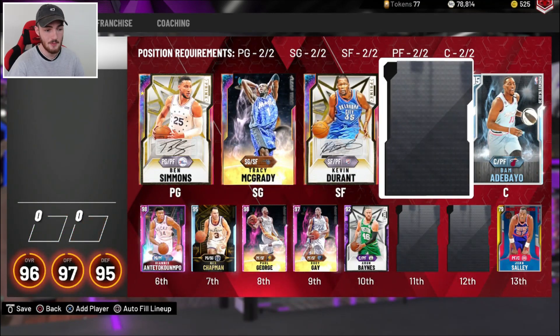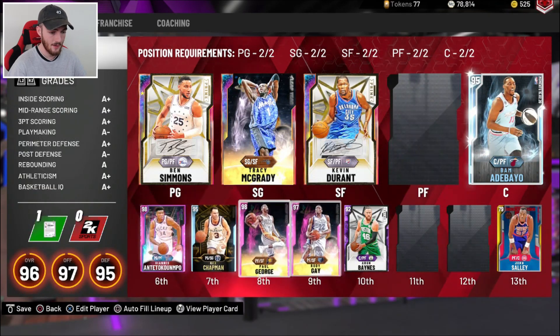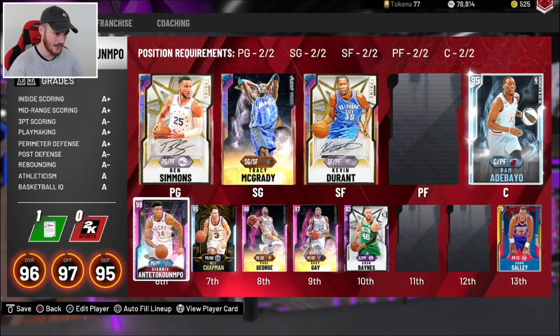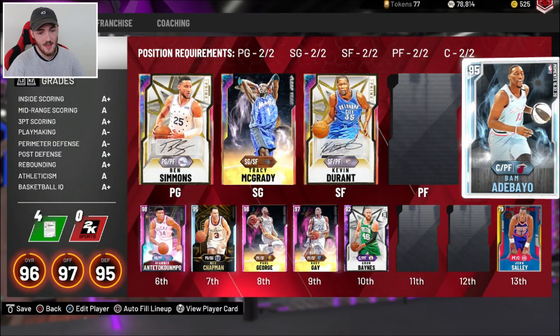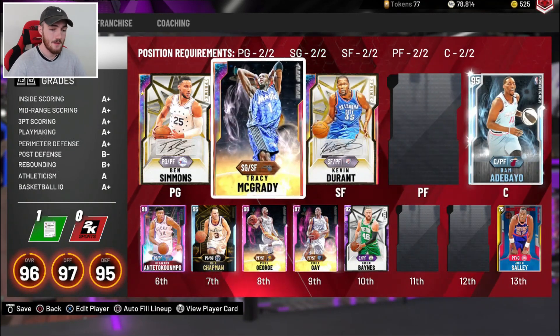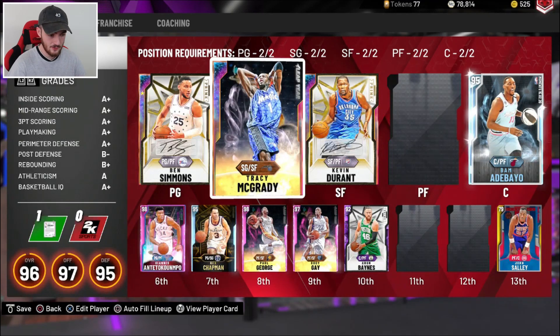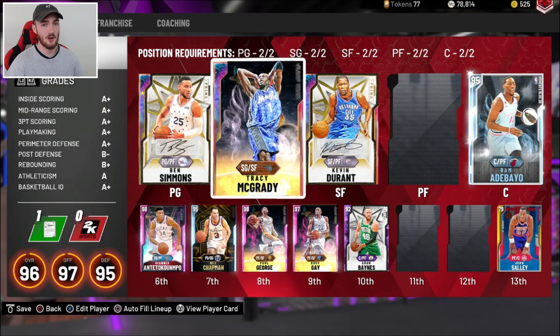Definitely want to keep these two cards right here. I've sold my Pink Diamond Bosch. A lot of you did not agree with the fact that I had Pink Diamond Bosch on the squad because he has no plans — I get that. So I'm going to send him to the auction. I want to keep my Giannis, my PG, my Rudy Gay, and I'd like to keep Bam as well. First things first, I'm going to go through, send some things to the auction, quick sell some shoes, and we'll see how much MT we got after that.